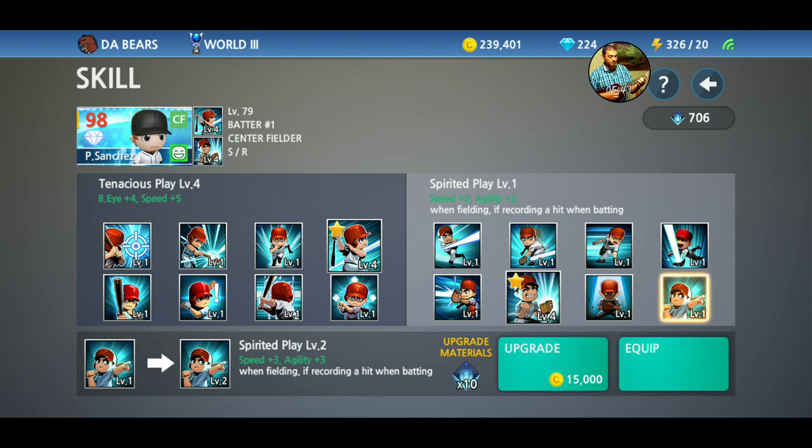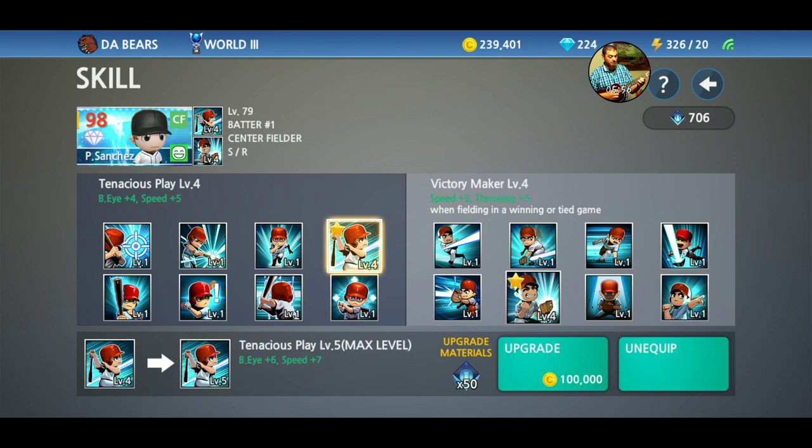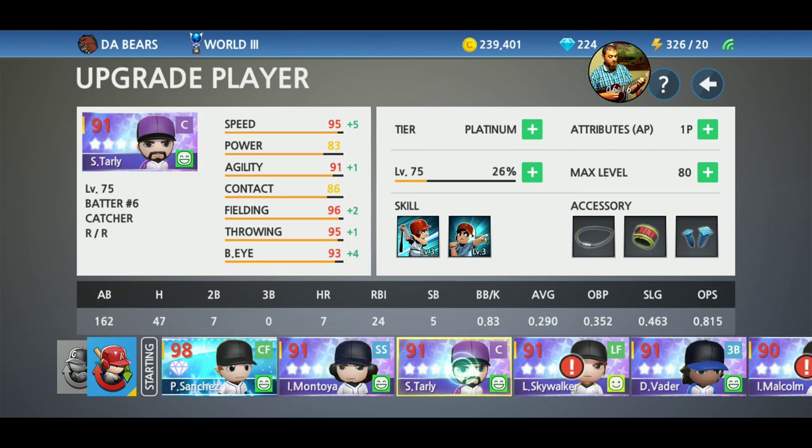As you can see, a level one skill to upgrade is 10 skill tokens and 15,000 gold. And where Pablo is currently at level four, it is 50 skill tokens and 100,000 gold.